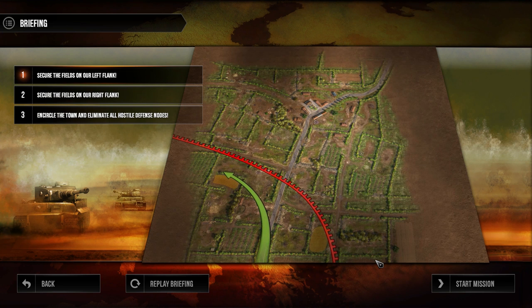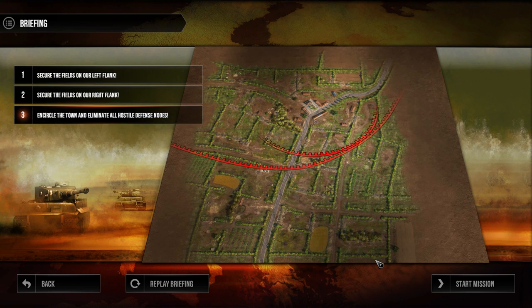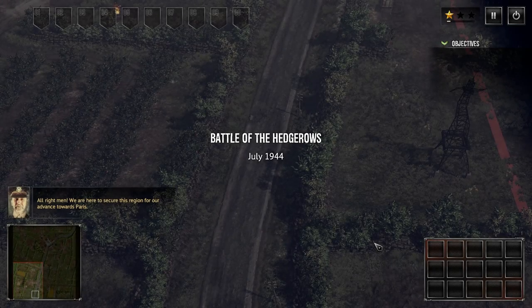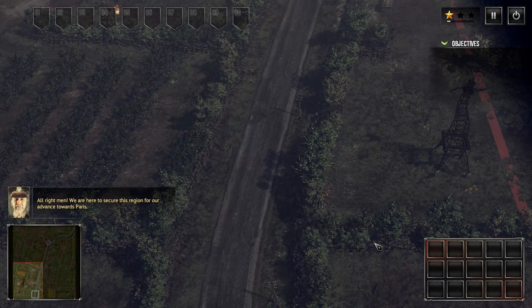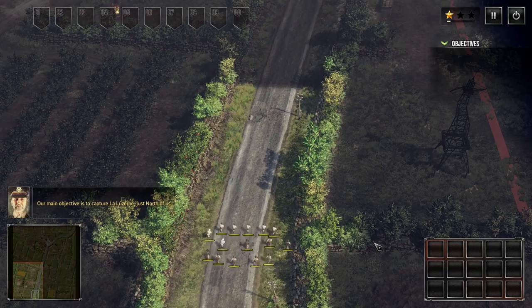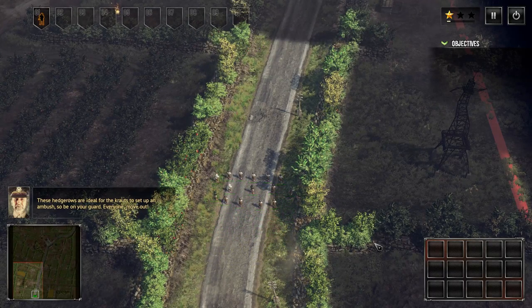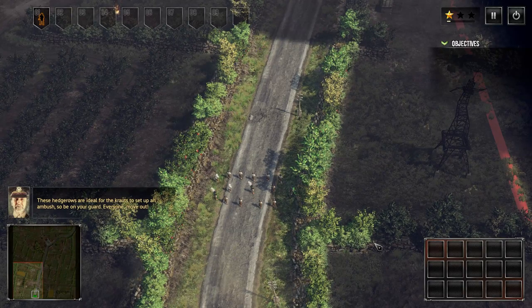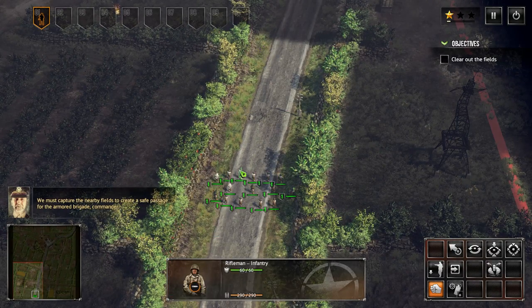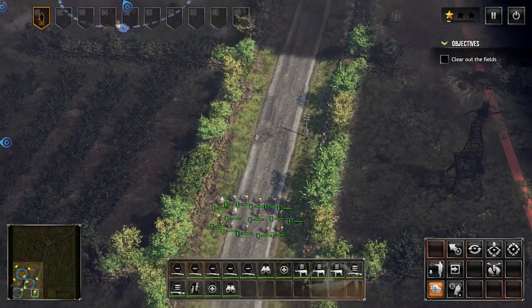The objectives are: secure the fields on our left flank, secure the fields on our right flank, and encircle the town and eliminate all hostile positions. Let's start. Our main objective is to capture La Luzerne, just north of us. These hedgerows are ideal for the Krauts to set up an ambush so be on your guard. We have primarily infantry at the moment.